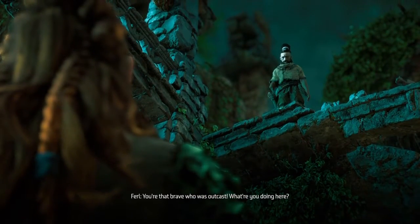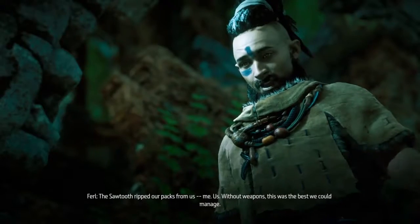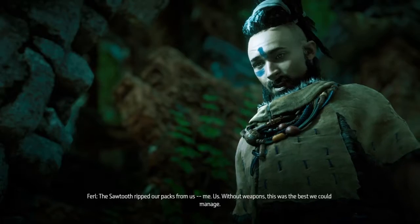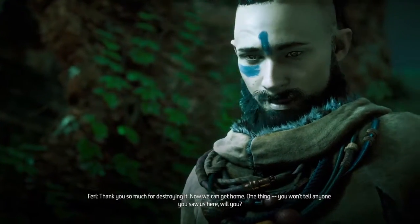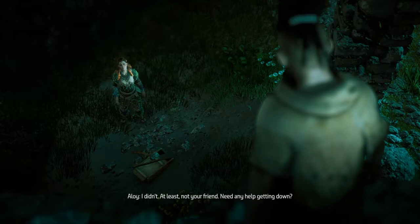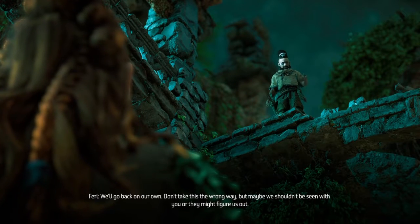You're that brave who was outcast. What are you doing here? Your friend Den told me to come find you. Why are you up there? The Sawtooth ripped our packs from us. Without weapons, this was the best we could manage. Thank you so much for destroying it. Now we can get home. One thing — you won't tell anyone you saw us here, will you? I didn't. At least, not your friend. Need any help getting down? We'll go back on our own. Don't take this the wrong way, but maybe we shouldn't be seen with you, or they might figure us out.